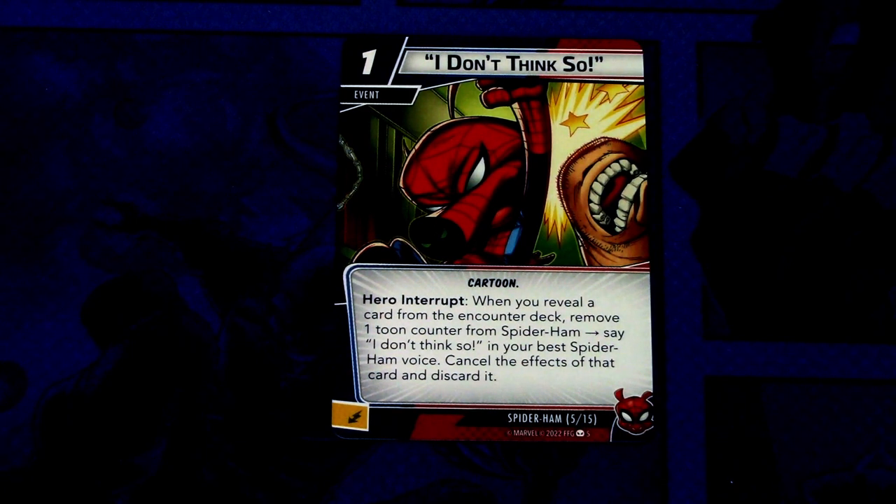Then we have I Don't Think So. It is a one cost event, Cartoon trait, Hero Interrupt: when you reveal a card from the encounter deck, spend one Toon Counter from Spider-Ham, say 'I don't think so' in your best Spider-Ham voice, cancel the effects of that card and discard it. I haven't seen any cartoons with Spider-Ham so I don't know what he sounds like. This can be committed as an energy resource, so it is a way to cancel a card, which is always powerful.